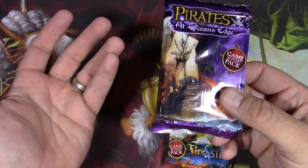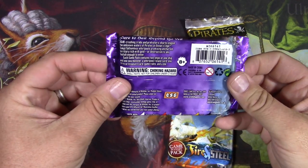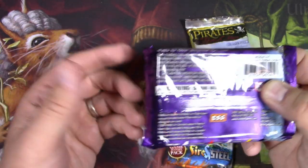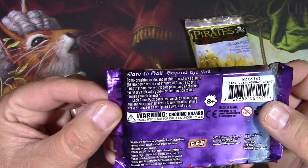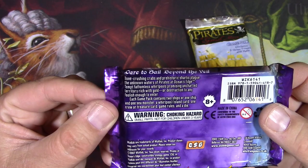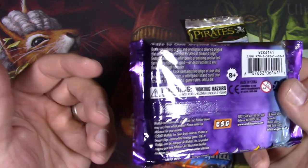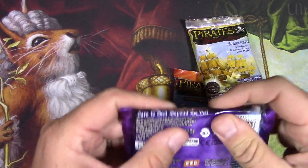I'm a nerd so I do want to do that. From what I've seen online, you can get forts, islands, treasure, and there's a whole game to this - I assume you roll some dice at some point, which I love. The box reads: 'Bone-crushing crabs and prehistoric sharks plague the unknown waters of Pirates at Ocean's Edge. Tempt fathomless whirlpools promising uncharted territory rich with gold or destruction.' Each game pack contains two ships or one ship and one sea monster, a whirlpool or treasure, game rules, and a dice.